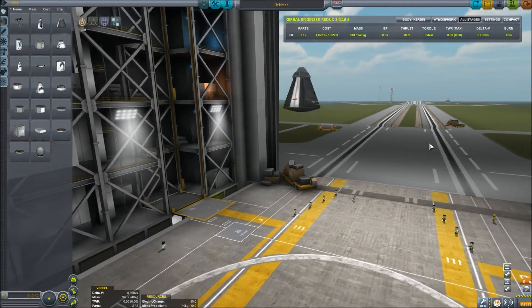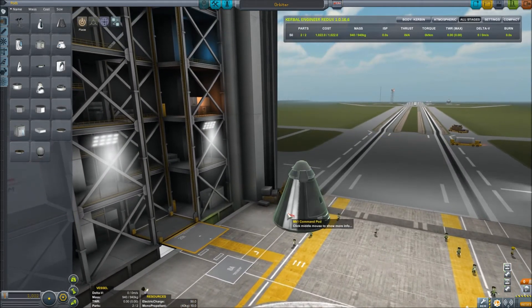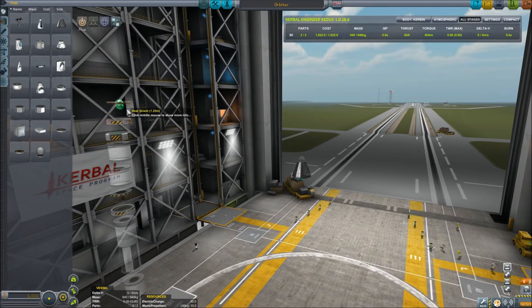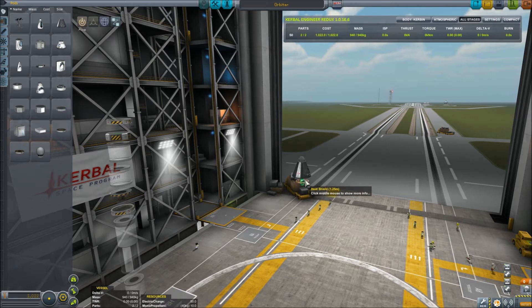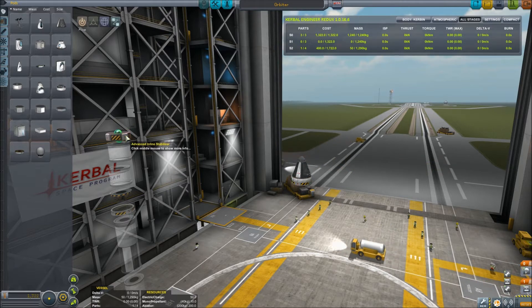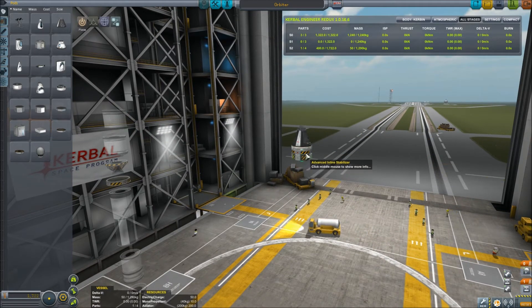First, we're going to construct our orbiter. What you see in front of you is a Mark 1 Command Pod, the most basic Command Pod in the game. On top of that is a Mark 16 parachute. Start off by constructing those two very quickly. Next, you're going to grab a heat shield and place it directly underneath the Command Pod. After that, you are going to grab a TR-18A stacked decoupler and place it underneath the heat shield. Next, grab an inline advanced stabilizer and slap it underneath that decoupler. Next up, get your first fuel tank, an FLT-200 fuel tank, and put it underneath that SAS.